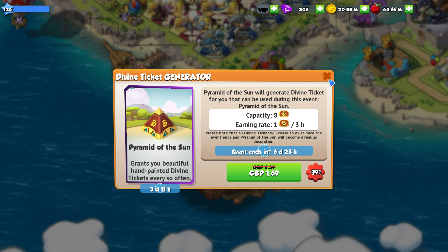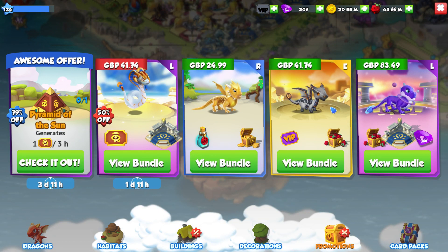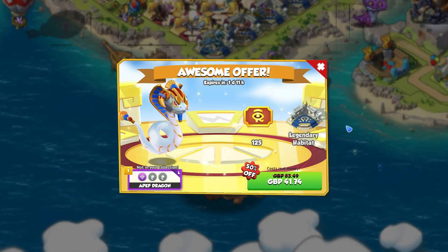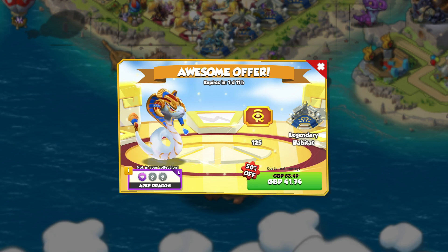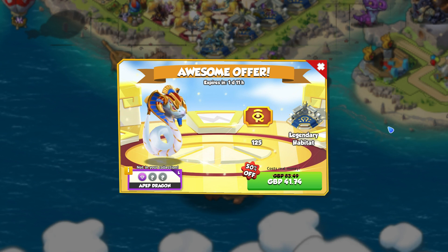Obviously it will help you out, and £1.69 isn't really that much money — you get a cool decoration and some free tickets. But compare 60 to 90 tickets to the 700 on average you need for a Divine. Not all that many. And the other bundle a lot of people have been waiting on is the Apep Dragon Bundle. We've never seen him in-game before, but he's finally here. You can get him, a Legendary Habitat, and 125 tickets.